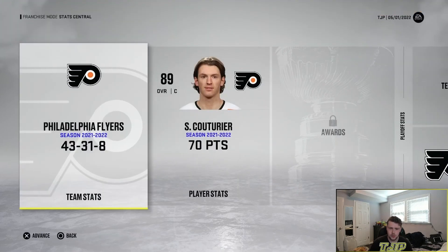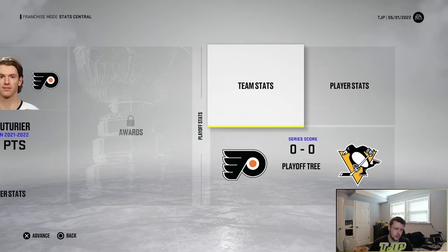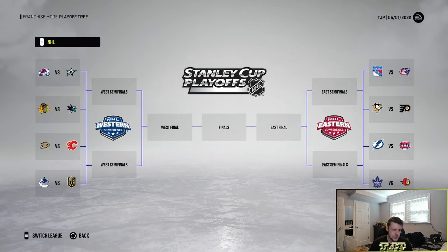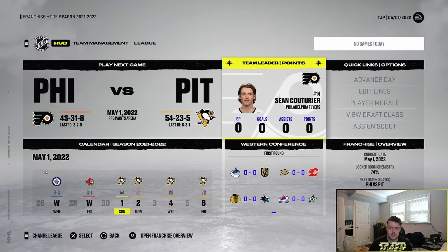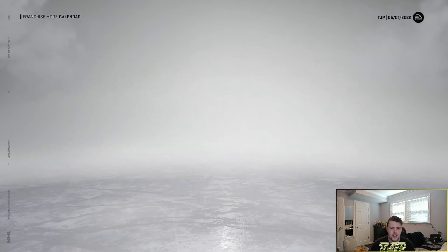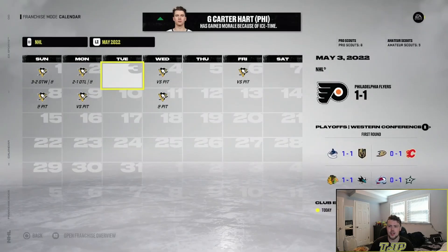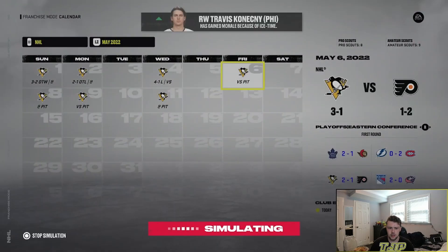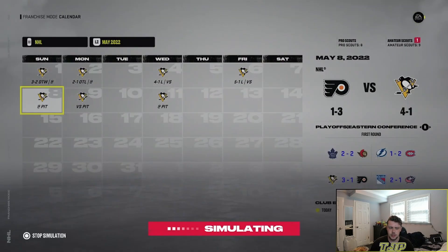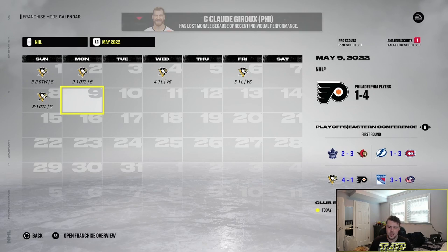The goalies ended up faring a little bit better — Hart's not too bad, and Knight not too bad either. Definitely a little bit better than before. We're taking on Pittsburgh in the first round — the Battle of Pennsylvania. We're probably going to lose. Game one: we win in overtime. Game two: we lose in overtime. Series tied 1-1. We go down 2-1, then down 3-1, and we lose in overtime. Not a surprise. I kind of figured we would lose. We got to the first round of the playoffs and did not end up advancing past that.